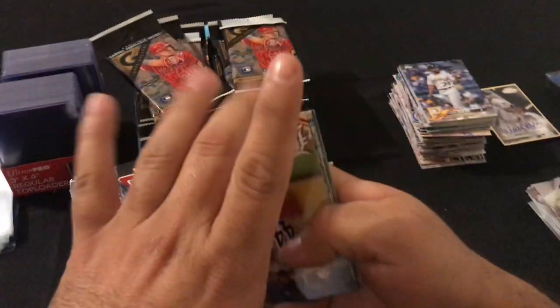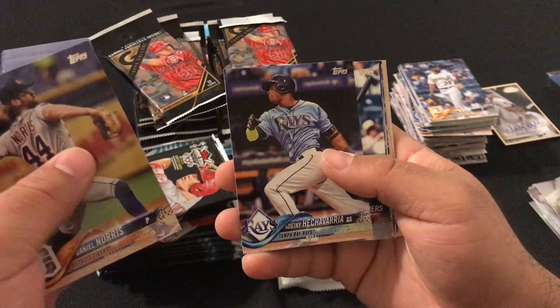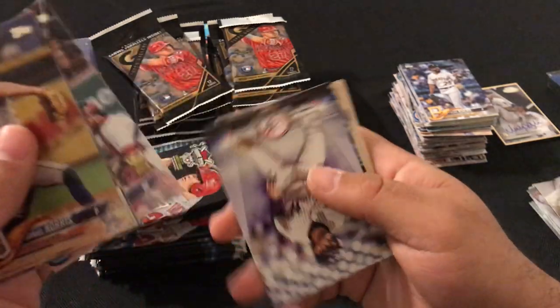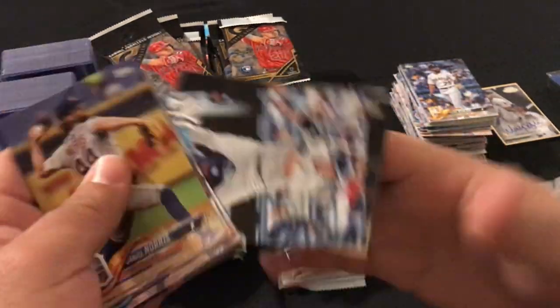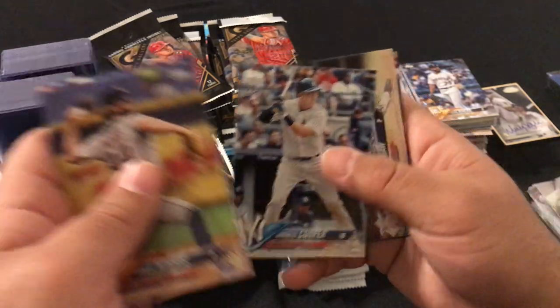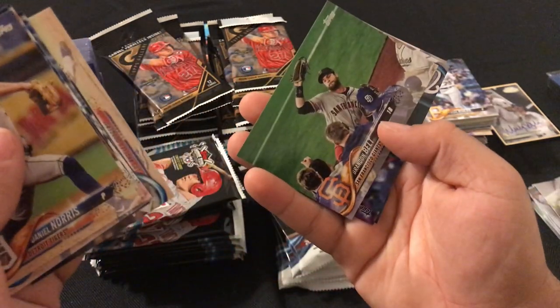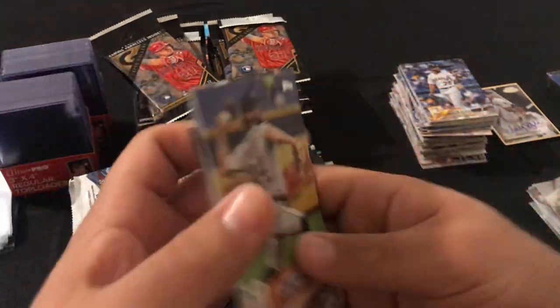Next pack: Daniel Norris, Adonis Garcia, Aaron Judge, Aaron Judge, Don Mattingly, Gary Cooper rookie card, Clayton Kershaw, Brandon Belt, Anthony Rendon, and Chris Sale.